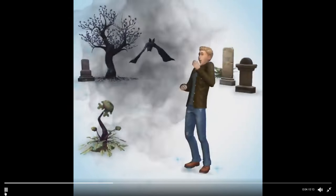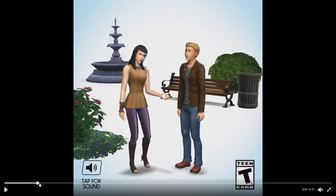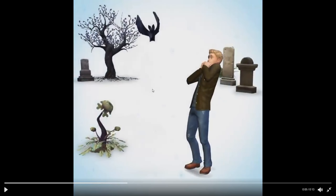The first one is for a new vampire game pack coming this winter. As you can see, there was a little icon — vampire teeth — and fast forwarding a little bit more, you can see some of the objects we get, such as a new tree, plants and things like that. There are also gravestones and what seems like a new plant with something funny on it.